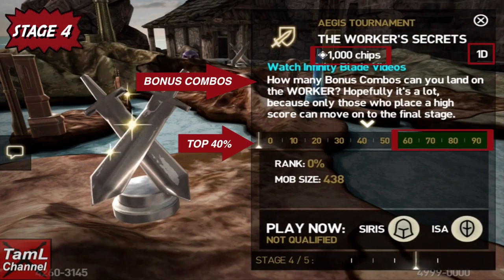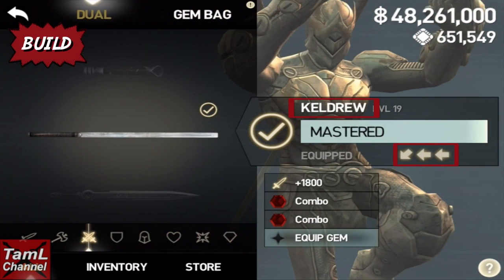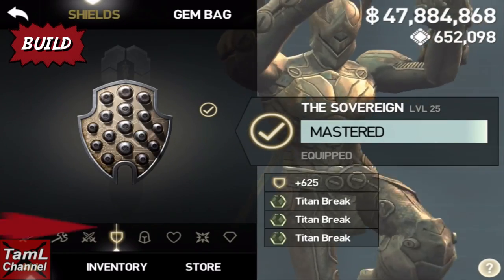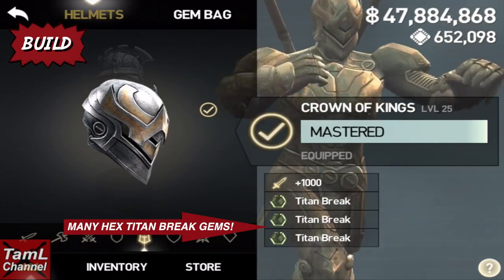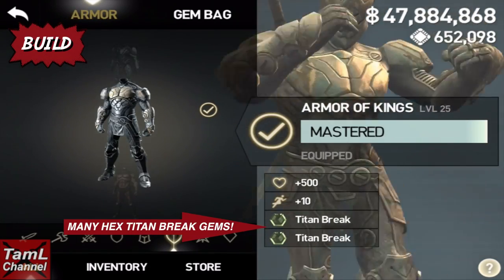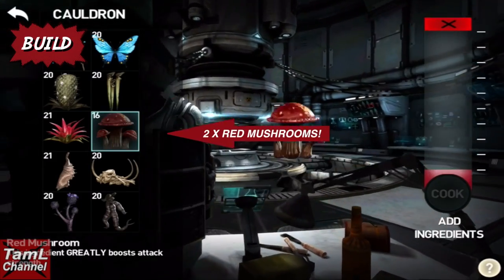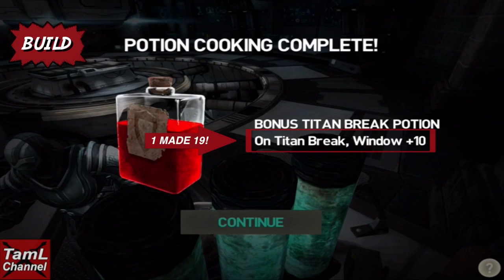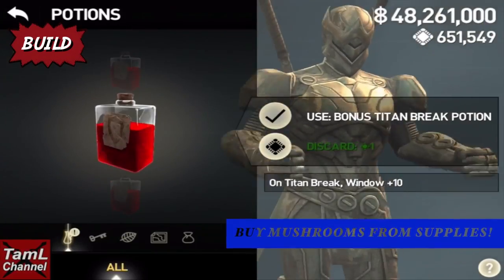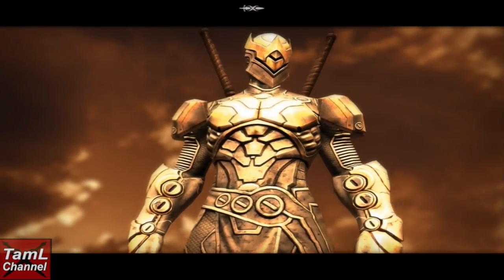Turning to the Aegis Tourney, we're on to stage 4 - it's bonus combos for 1000 chips, and the top 40% go through to the last stage. Here's the build I used: I had 2 bonus combo minus 1 gems in the Keldrew for Cyrus, which makes a 3-hit bonus combo. And many hex titan break gems - titan break 2 gems, and also titan break 3 gems (the triangle ones), but only 2 of those as they stack maximum 2. Importantly, also the titan break window plus 10 potion, which you make from 2 mushrooms, and I took 19 of those.